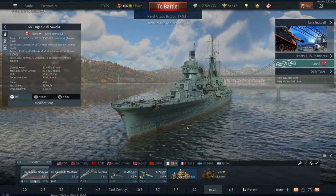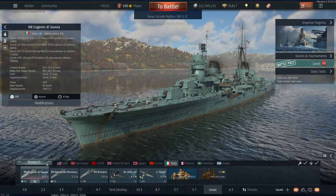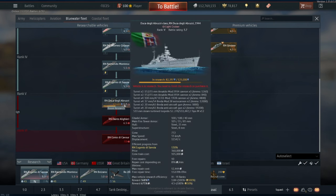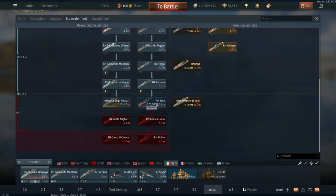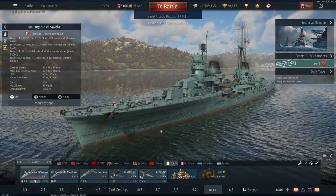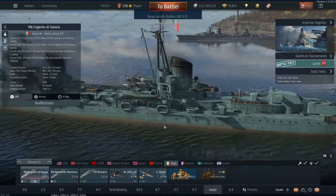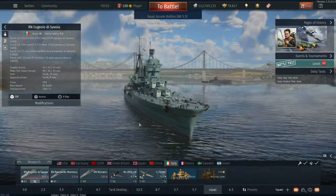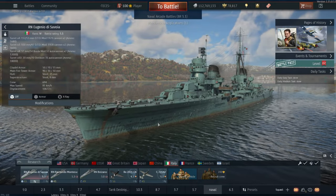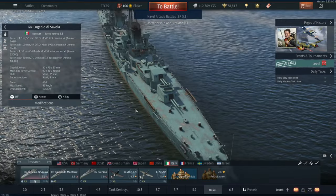Then you have the 152s at 5.3, and 152s at 5.7 too, in the form of the Duca degli Abruzzi, and also the Zara with the 203s. Italy is actually one of the only nations which kind of makes sense when it comes to its BRs for these types of vehicles. It's basically because their cruisers are huge and have no survivability, so they're all about firepower and mobility. The Di Savoia has very good guns.